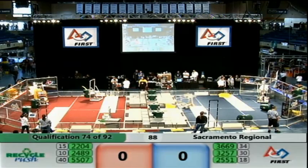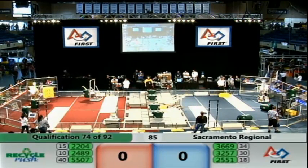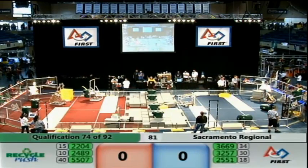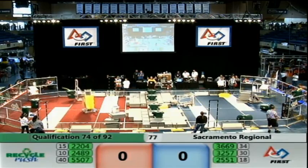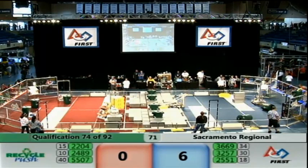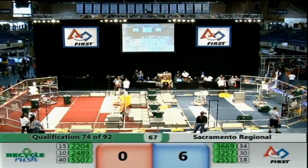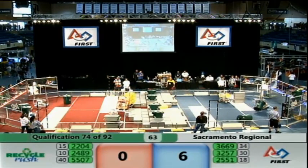Moving towards the center for that 40-point bonus. Blue Alliance is trying to recover that drop — if they can, they're going to be a long way towards getting that bonus. 2489 back out of the field with a third crate, going up, trying to stack a third tote. 2204 picking their way to the center of the field now, with three of those quad-position totes, trying to get started on that quad-position stack.